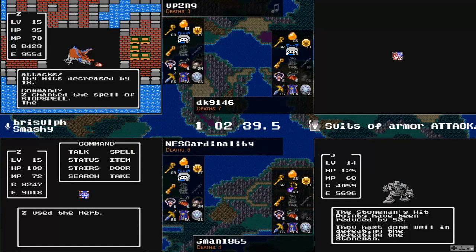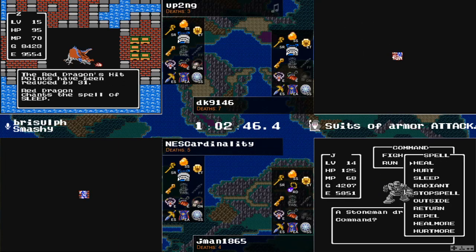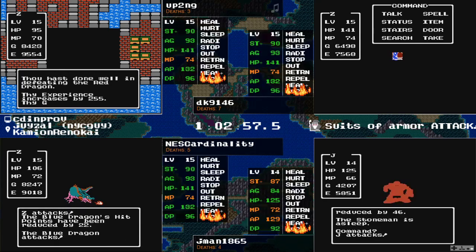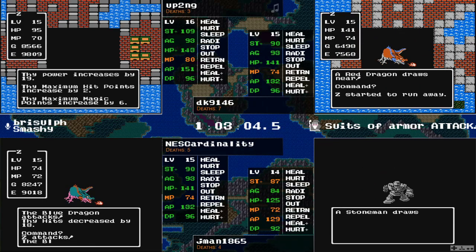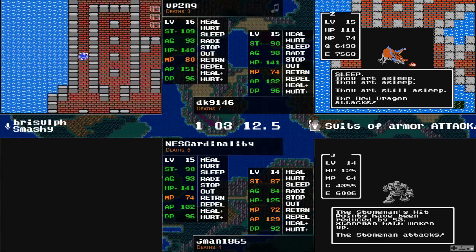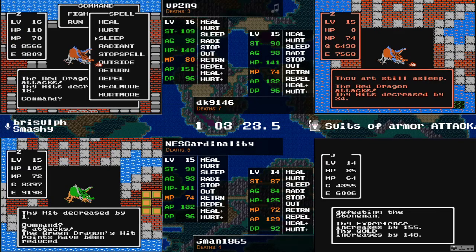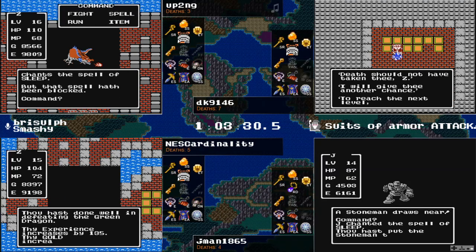Up2ng actually made it all the way through the first zone without a Red Dragon — one of those infuriating things where you're commiserating about oh, there were so many Red Dragons. Well, speaking of the Red Dragon — here's one now. Stop Spell does not land. That was the freebie — going for it again, just deciding... oh, that's a spent Heal More. Now down to eight Heal Mores for up2ng. Does have the Stop here and will get the level from this Red Dragon.